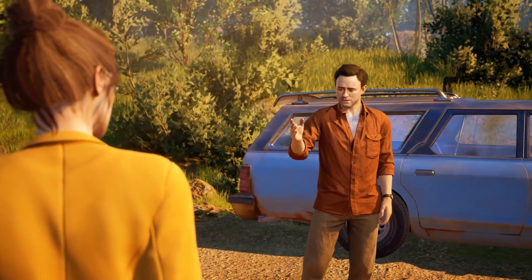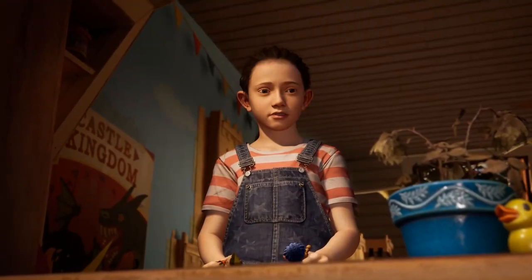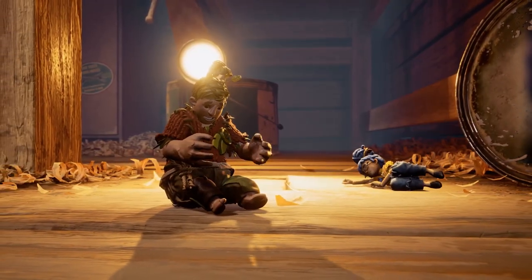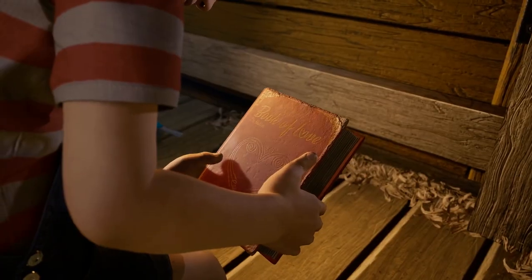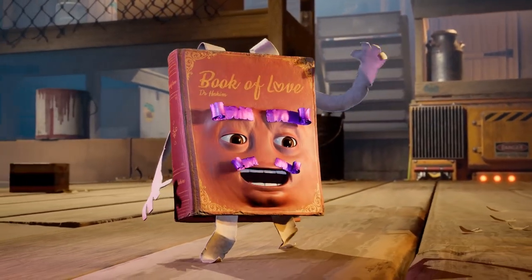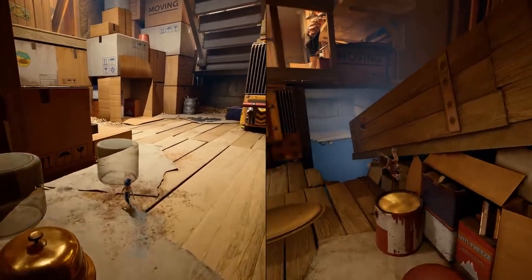You play as Cody and May, two parents that have decided to divorce. Of course, this upsets their daughter Rose, who creates two dolls that the parents magically turn into. And with the guidance of a cheesy love book called Dr. Hakim, they have to stay together. May will help you fix your relationship. You now control Cody and May on this crazy ride.